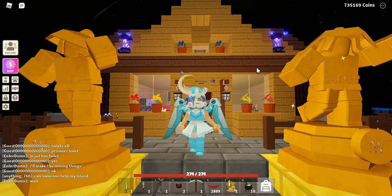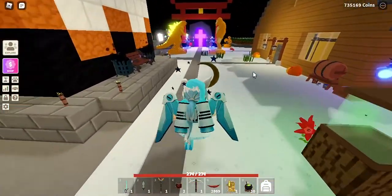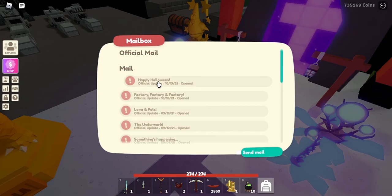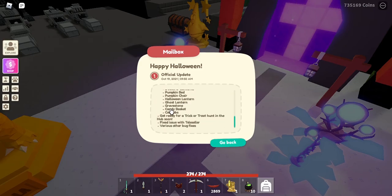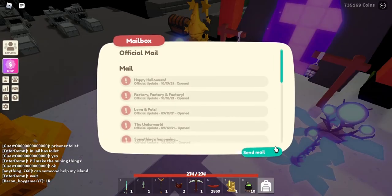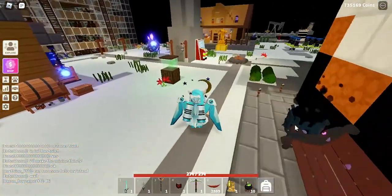Welcome back. Today we're going to take a look at all the Halloween updates for Islands. The update is here - let's check the mailbox. It says 'Happy Halloween' and lists some spooky contents for this week. These are all new limited items, and we're going to show you how to get all of them. Make sure you grab these items now because they are limited time.